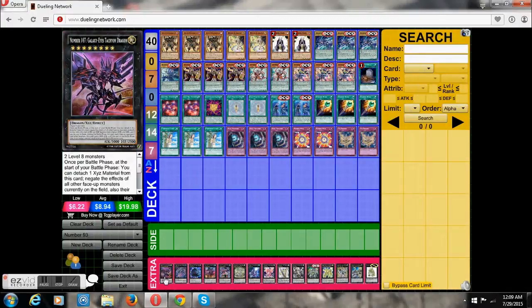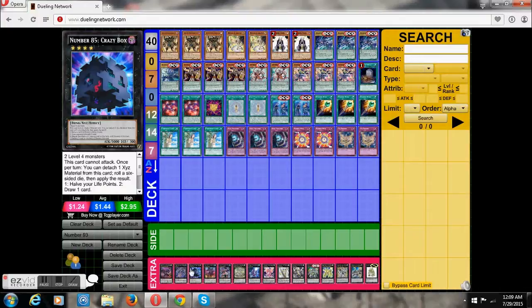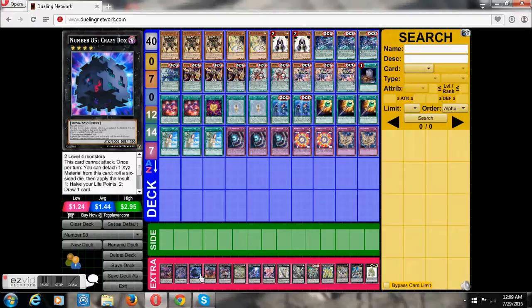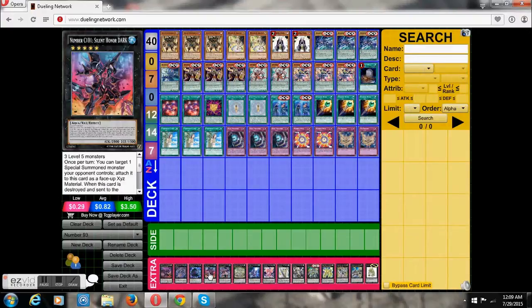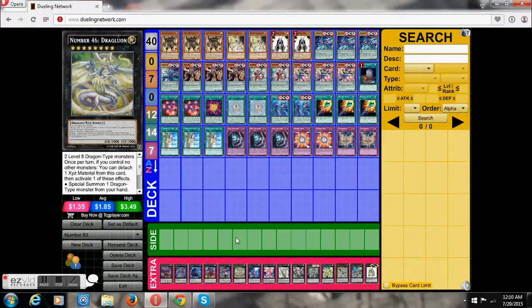For the extra deck: Number 107 Tachyon — pretty powerful, love this monster. Number 30 and Number 85 — all our monsters' effects are negated so that's why we run those two, and Tachyon is 3,000 so we need the damage. You do sometimes use Number 85 at the Rank 4 scale but not very often. Number C101 — I was thinking about Number C104, but the 200 points wasn't worth it compared to getting his effect off and making my opponent work to remove it. Number C73 — you can summon him both by Number 93 and Agent Force, so he's pretty good both ways.